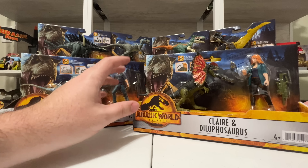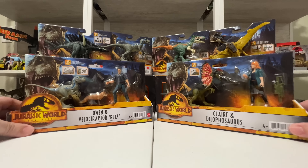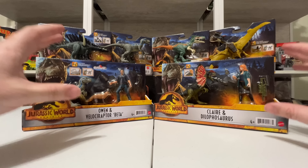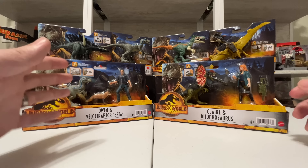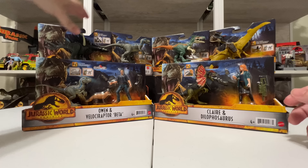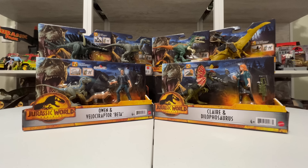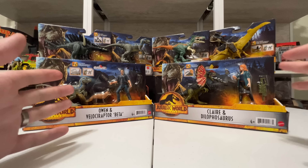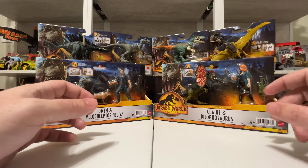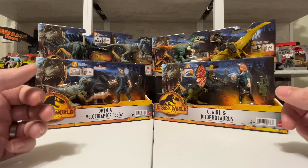We also have Claire and Dilophosaurus — there's something really cool going on with this Dilophosaurus that I can't wait to talk about. It's more than meets the eye, it's not the figure you're used to. The human figures are exciting in and of themselves, so we'll definitely be doing comparisons to the Fallen Kingdom figures between Claire and Owen. We also have the four Ferocious Pack figures: Miragia, Velociraptor Blue, Moros Intrepidus, and Sungaripterus.